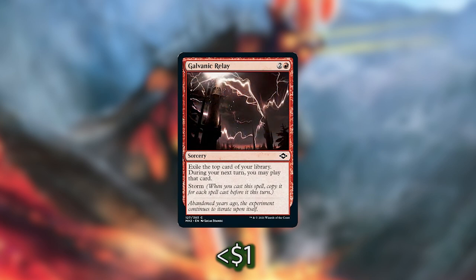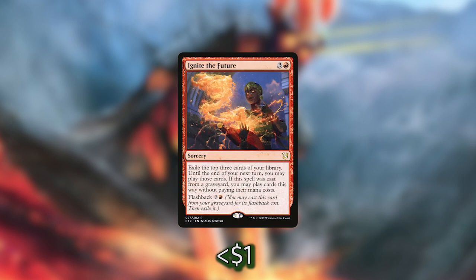We then have Galvanic Relay, which exiles the top card of our library and during our next turn we can play that card — and it has Storm, which is super cool. We then have one of my pet cards, Ignite the Future. We exile the top three cards of our library, and until end of our next turn we can play those cards. If this spell was cast from a graveyard, we may play cards this way without paying their mana costs, and it has flashback of seven and a red. I love this card so much — it's done so much work in my test deck.